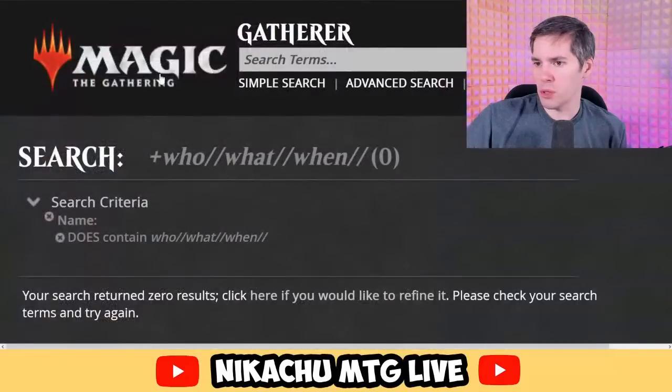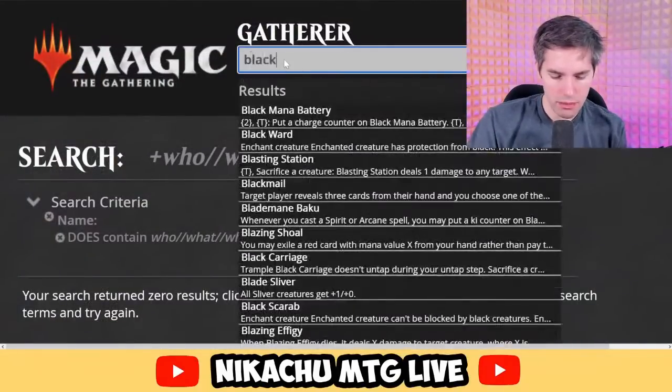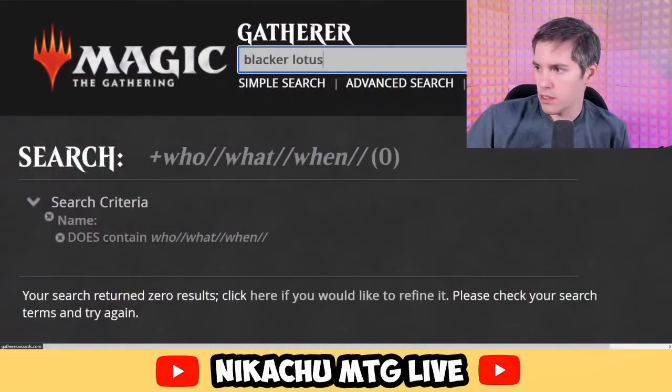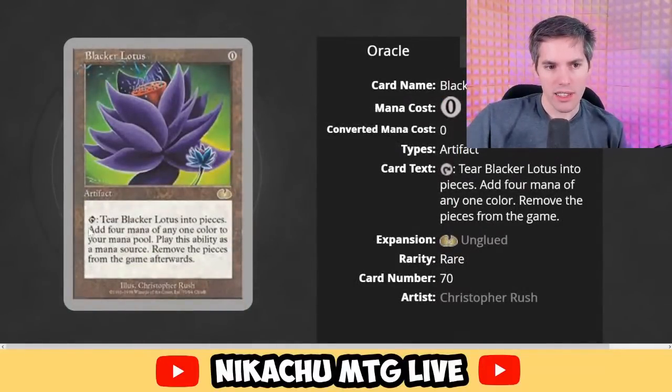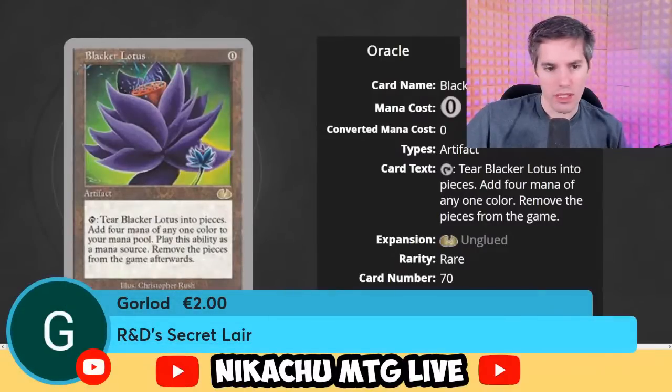Let's look at Black or Lotus. Once you go Black, you want to go blacker. Zero artifact, tap: tear Black or Lotus into pieces — add four mana of any one color to your mana pool. Remove the pieces from your game afterwards. Yeah, that would not work and that is not a real card.